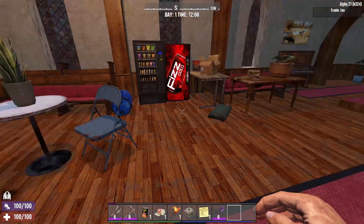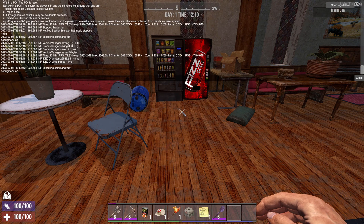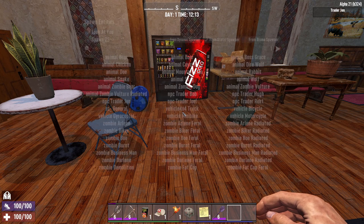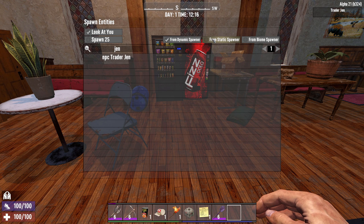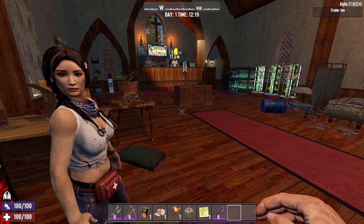Now, let's say you want to manually put down another trader — say you have Jen there but you want a twin. You need to go into DM mode even if you're on single player, and then hit F6. That'll bring up the spawn menu. Do a search for Jen; you'll see the trader Jen. Go to static spawner — if you keep it on dynamic spawner, she will vanish when you shut down the game. So do a static one and it will keep. Then just hit spawn, and we have another Jen — a twin!